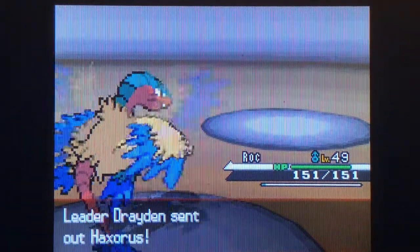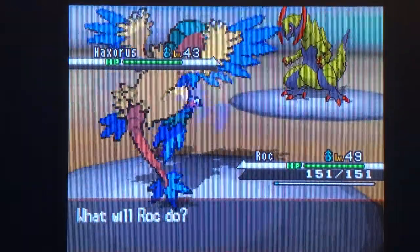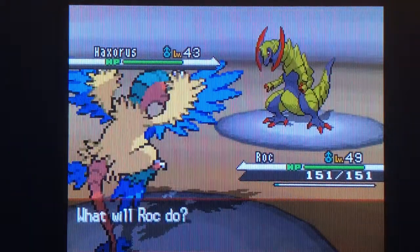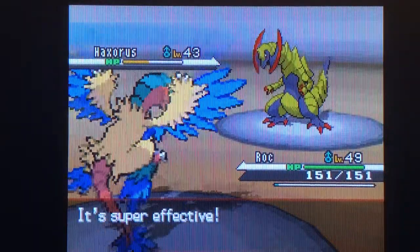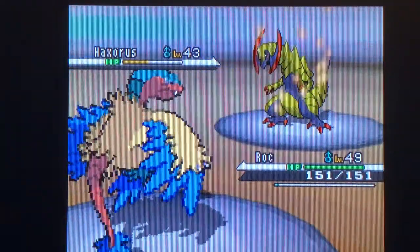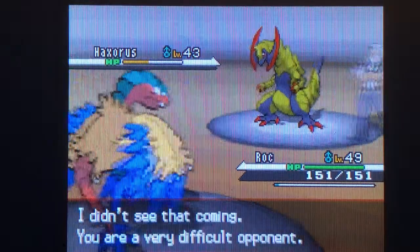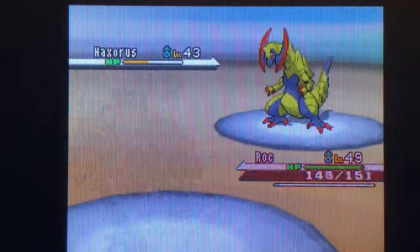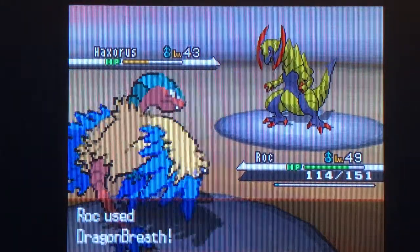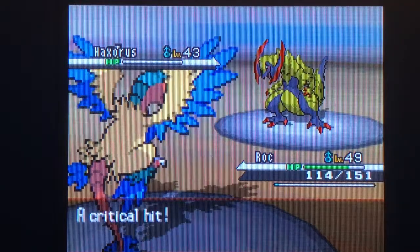Haxorus — this is the moment of truth. Dragon Pulse. That's what makes Haxorus dangerous: level 43, Mold Breaker, Dragon type. Dragon Dance, Slash, Dragon Tail, Assurance. Dragon Dance is a very dangerous move when used by the opponent. But — you've beaten Drayden.